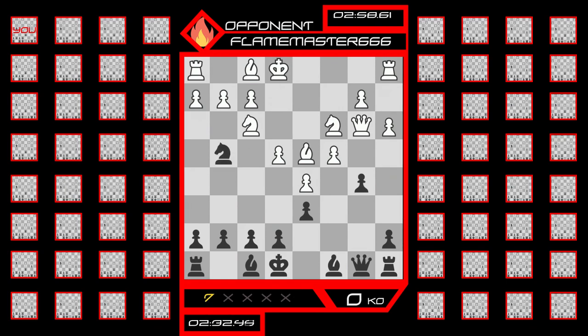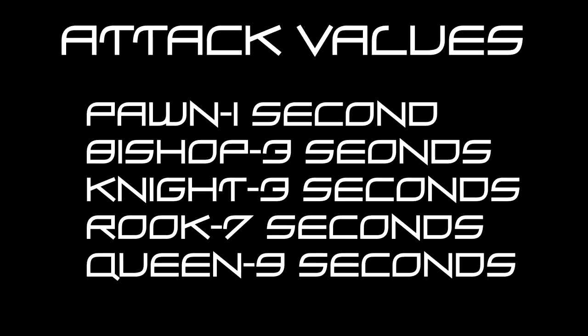unless it is a 1v1 showdown. The values of each of the pieces are as follows: if you capture a pawn, you take away 1 second. Bishops and Knights are worth 3 seconds. Rooks are worth 5 seconds. And Queens are worth 9 seconds. So you can see that capturing big-ticket pieces is very important in this game.